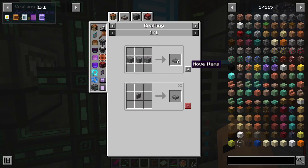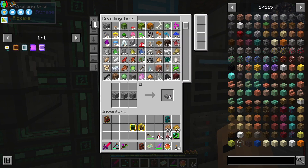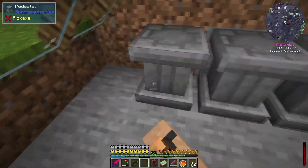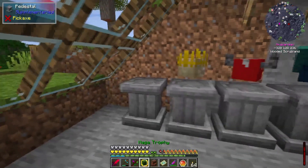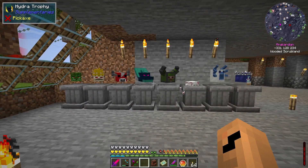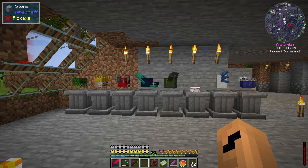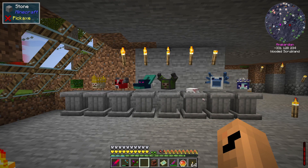We need two more pedestals - there we go. Like that, like that - and Beach King, and Naga. There we have them - all the trophies all spinning in sync. And with that I will say bye for this time. We'll see what we can figure out next time - until then, bye bye!